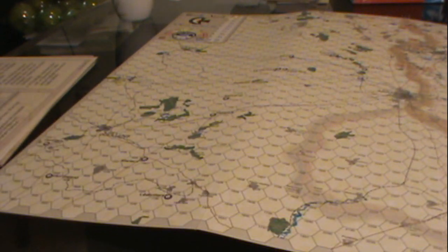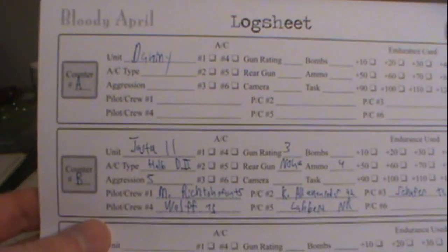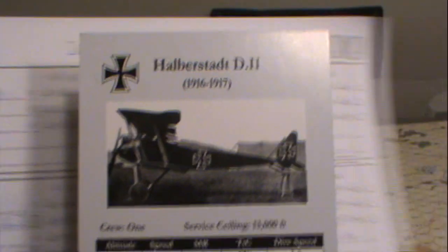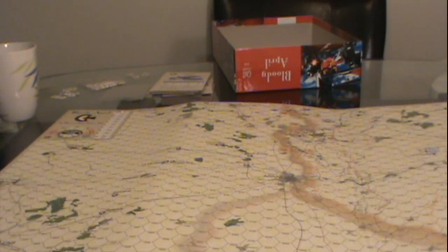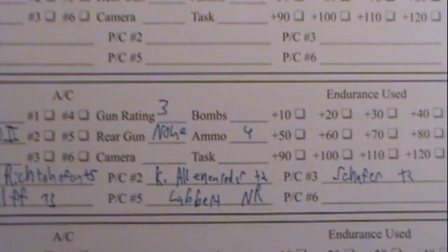This is the German log sheet we have set up. We have a dummy unit on Counter A and the actual unit on Counter B. We have the planes being used — this is the Albatros D.V. Here's their card with more detailed information. We also have who is piloting the planes and the ammo count, which will decrease as we're firing.